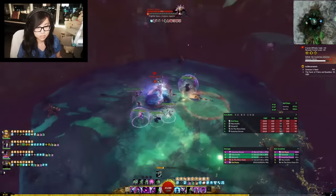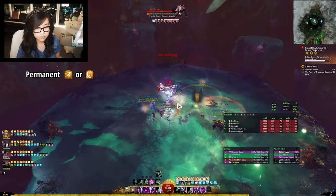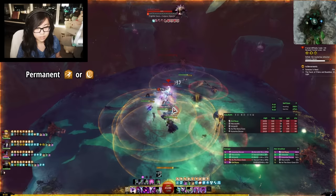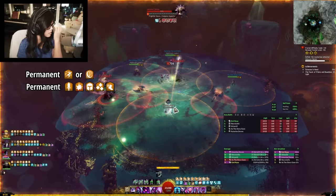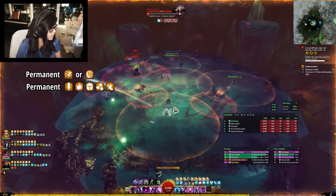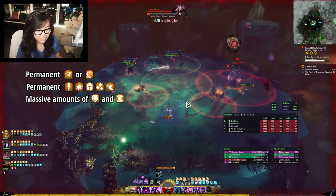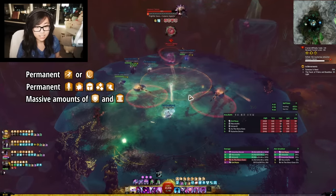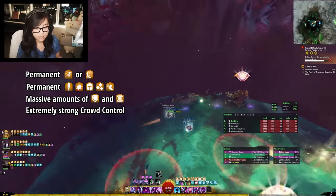So what can Chrono do? Heal Chronomancer can provide permanent uptime on either Quickness or Alacrity. The playstyle is identical for both. In addition, it has permanent uptime on Might, Fury, Protection, Regeneration, and Swiftness. It has access to unique forms of utility, including massive amounts of Aegis Instability. Additionally, it has extremely strong crowd control that can nearly solo break Defiance Bars in Raids, Fractals, and Strike Missions.